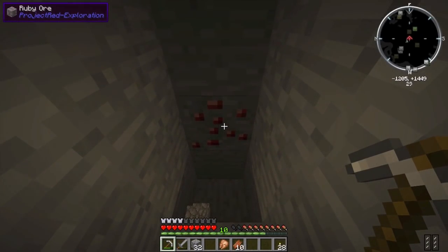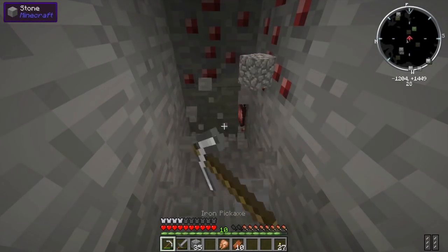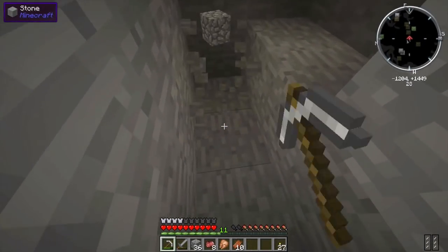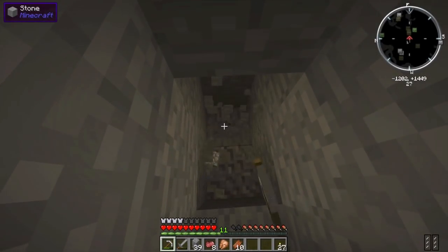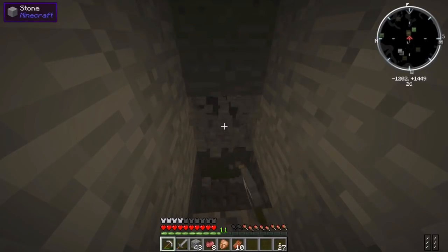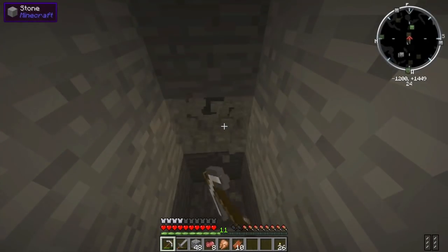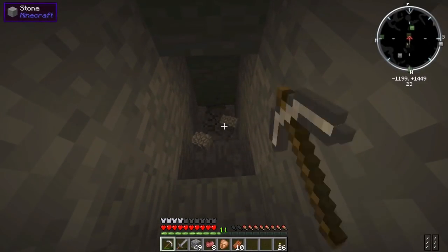Ooh, what is this? More ruby ore! I think I remember this from Attack of the B Team as well as Technic. This is really awesome — I think you can make tools out of it. I don't remember if you can make armor but I'm pretty sure you can make tools, and they have like the same durability as diamond or something. I don't think it can break the same stuff as diamond but it has the same durability and can break the same stuff as iron.